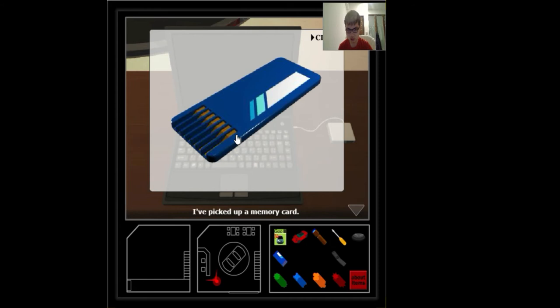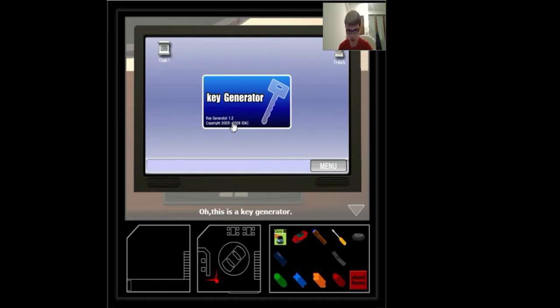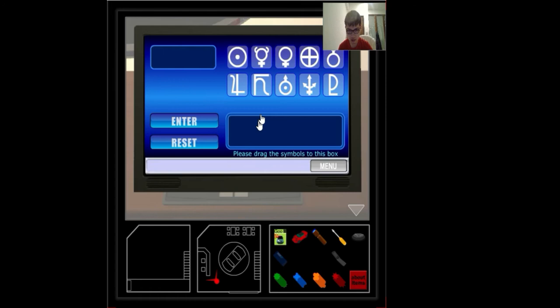A memory card has popped out. I picked up the memory card — it's a memory card. Key generator 1.2, copyright 2005 to 2006 IDAC, with accuracy 0.1, female and number 4. Let's start the key generation. Great — the memory card has changed to an electronic key.